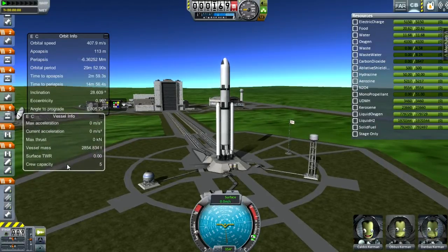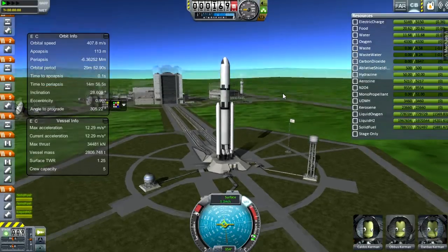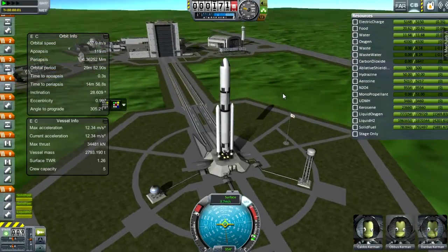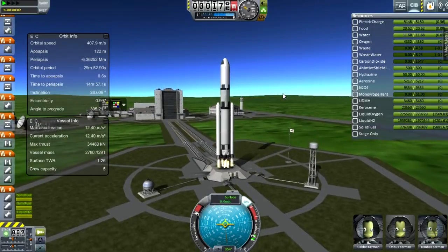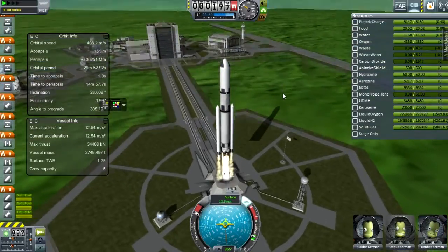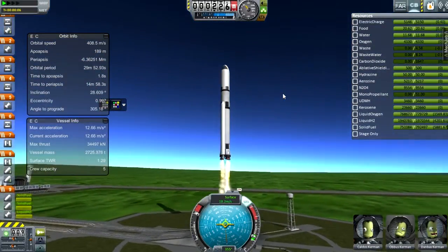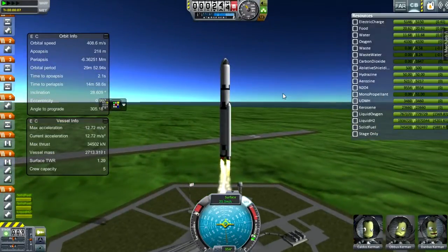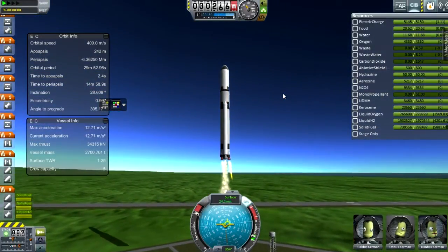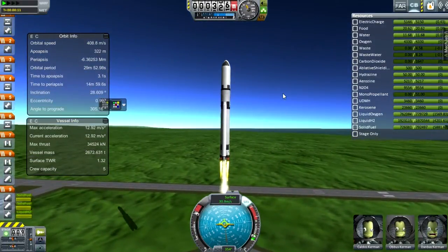I have done a video on this. This is a 105-tonne lifter — it's an analogue of the Block 1A Space Launch System that NASA are developing. The Block 1 will take 70 tonnes to low Earth orbit; this will take 105 tonnes to orbit. When you put a top stage on it, it's a Block 2, and it will take somewhere in the region of 130 tonnes to orbit. I have not made a Block 2 yet, because I haven't needed it, and I have a much bigger launch vehicle.